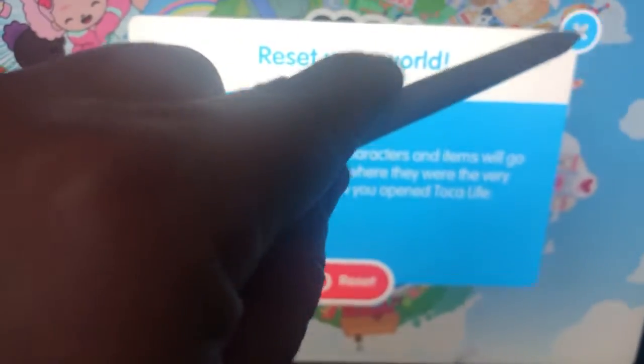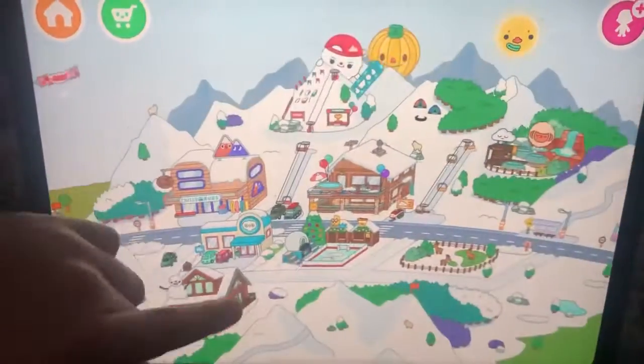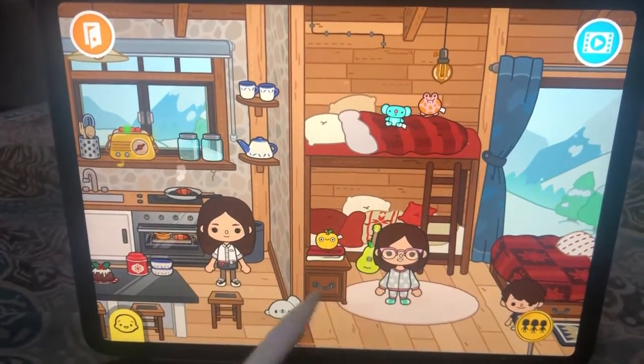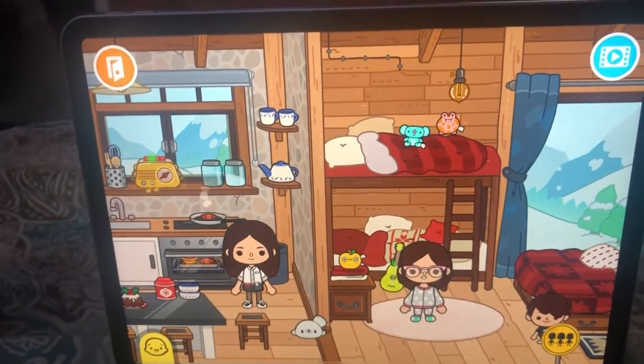That's the only way we did it ourselves. Now she has her characters back. Can you show us, Sammy, where your characters are? That's where she put her things. Now you can create a family — she has a lot of them.